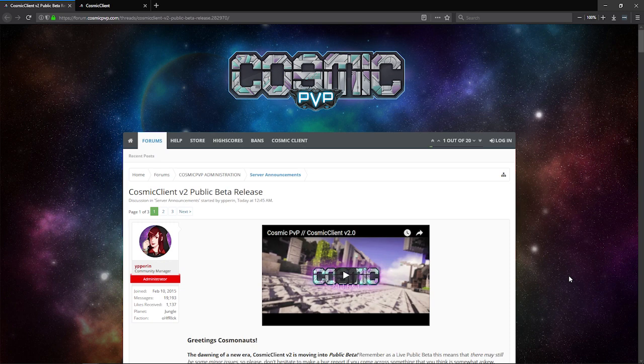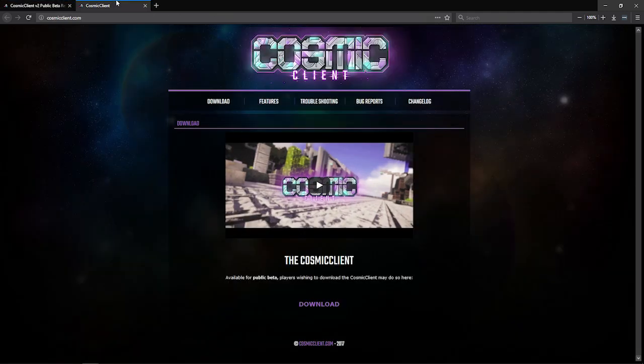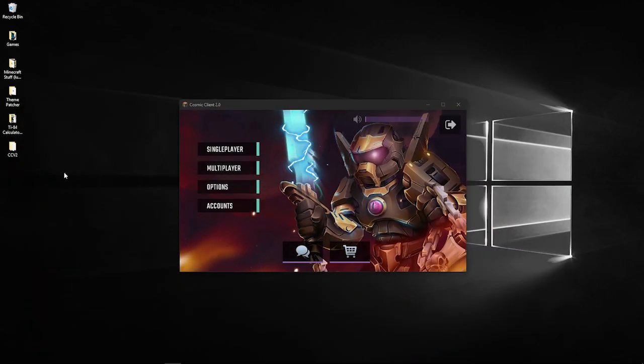Hello ladies and gentlemen, my name is Fukatsu and the time has finally come for the Cosmic Client 2.0 public beta release. Yes, it is true — you can go down in the description right now and click the link, it's going to bring you to the download page. You can download the Cosmic Client right now for free, completely free. Do be warned, it is going to have some bugs.